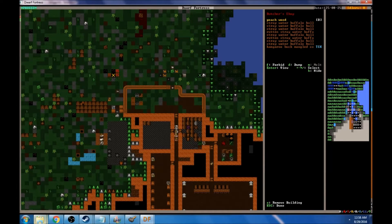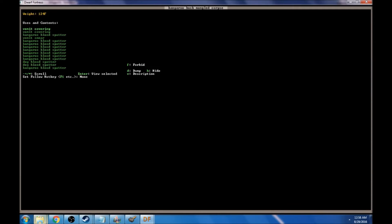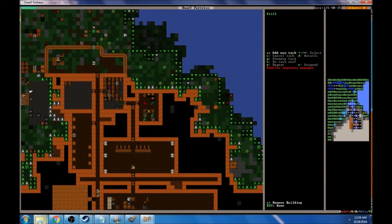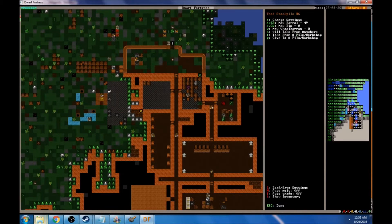This dwarf has come back with a mangled kangaroo corpse — a kangaroo buck mangled corpse. Very delicious. How go our stills? Nothing going on in the kitchen — prepare easy meals should be a task, and brewing plans should constantly be a task as well.